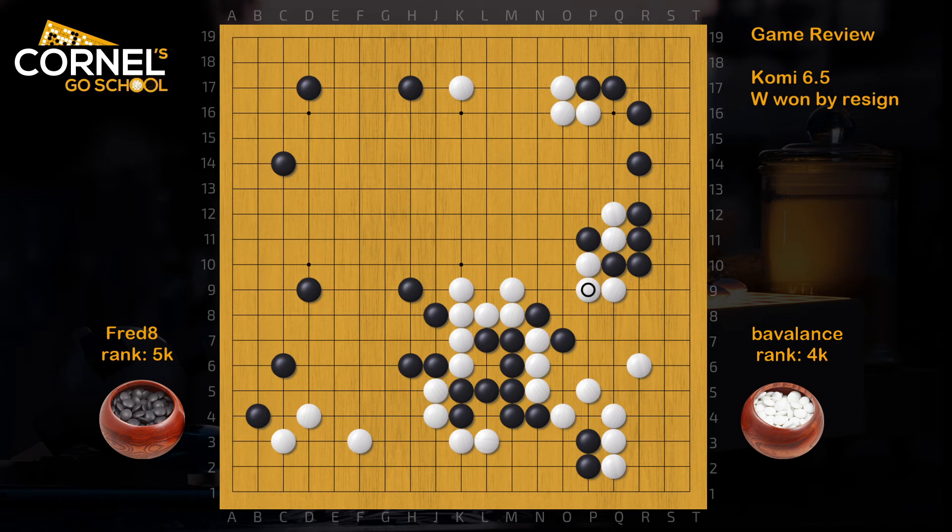So cut right away. White can extend actually and just allow the squeeze. So when White plays the solid connection, Black can play P13, cover, Atari, Atari again, and then connect solid or hanging connection. So already, there's a lot of damage in this area, because Black got all those ante-forcing moves.